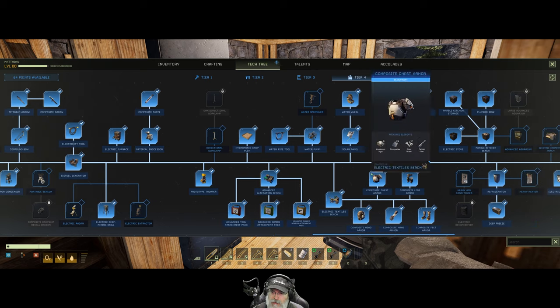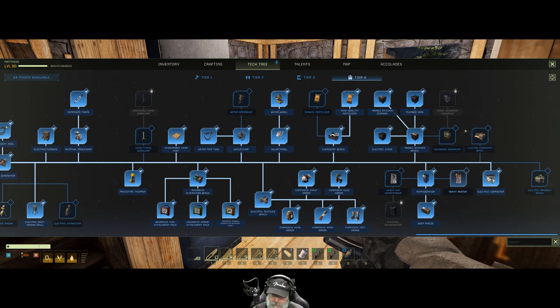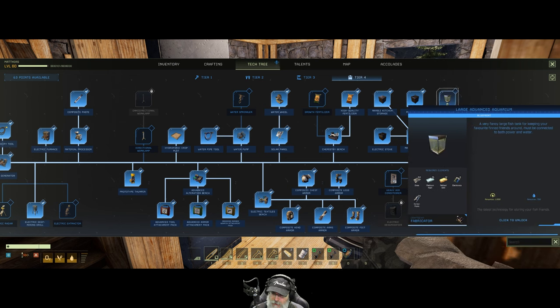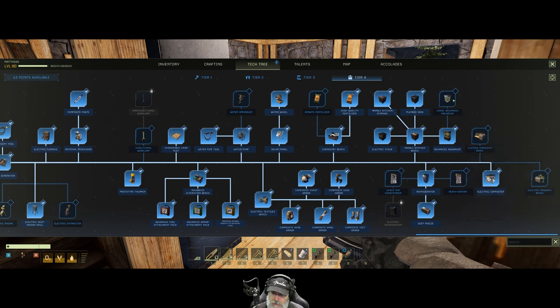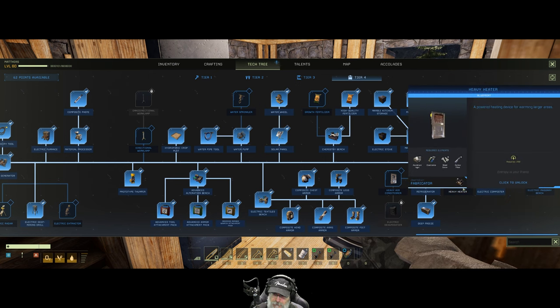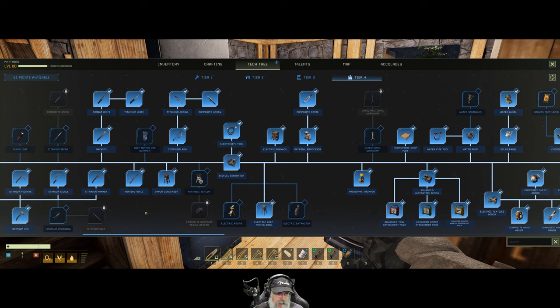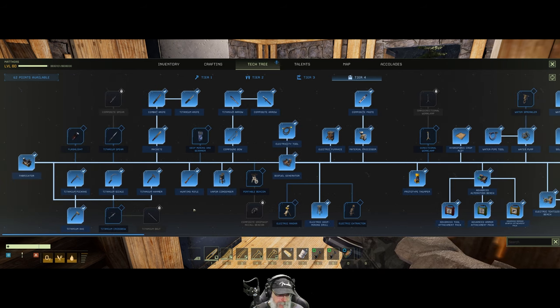Prototype thumper, growth fertilizer, and a large advanced aquarium — a very fancy fish tank for keeping your favorite fin friends around, connected to both power and water. Sure, let's take it. I think that's all we'll do for now; we still have a ton of points — there's just no end of points. Let's go ahead and stop there.